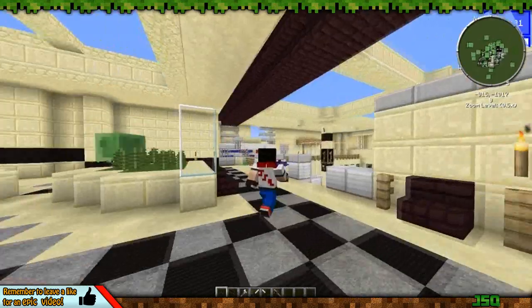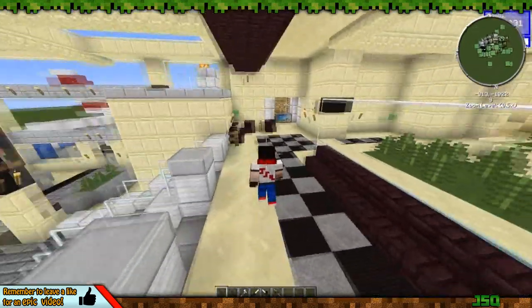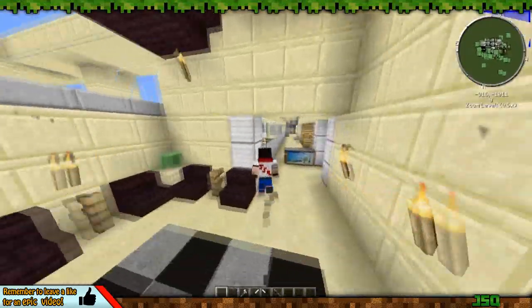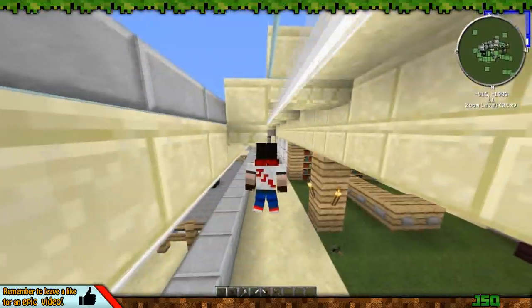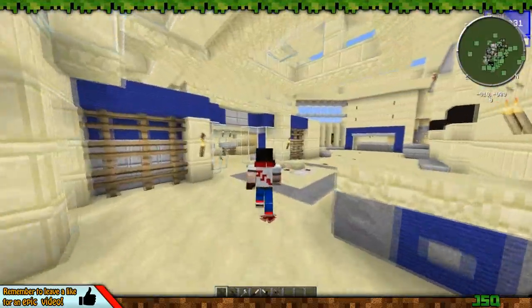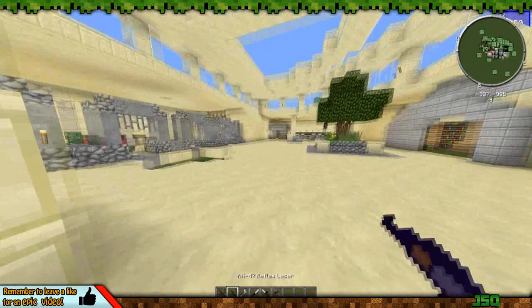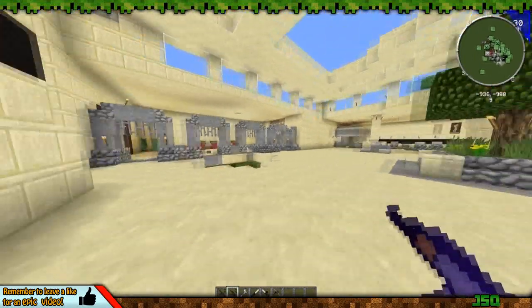We've also got the Animated Player mod — as you can see, my player is running around more realistically than normal. If you're in creative mode you can actually fly as well, which is pretty cool.